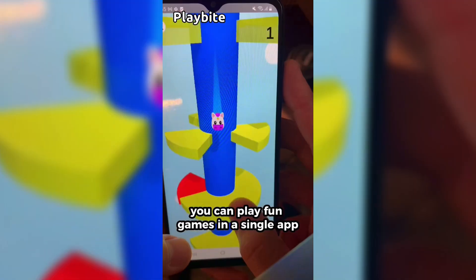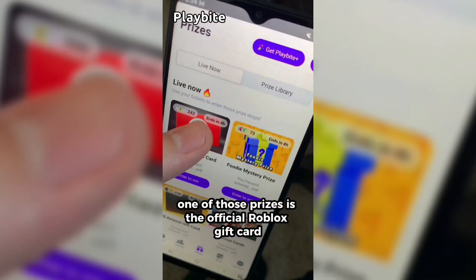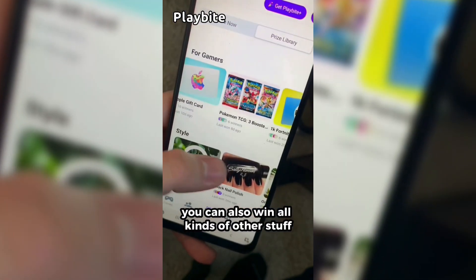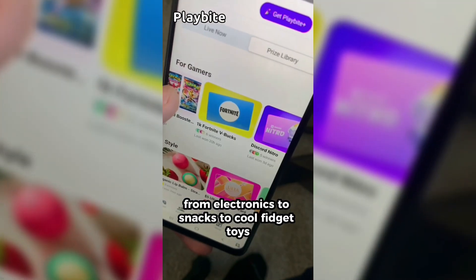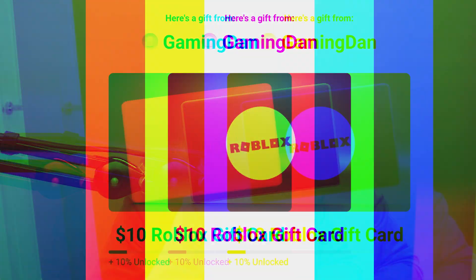But if you are ever in need of Robux, go ahead and download this app called Playbyte. It's like an arcade on your phone — you can play fun games in a single app and win prizes for playing these games. One of those prizes is the official Roblox gift card. You can also win all kinds of other stuff from electronics to snacks to cool fidget toys. Go and download Playbyte today, linked down below, and also use code GAMINGDAN. By doing so, you'll be 10% of the way there to earning your first $10 Robux gift card.